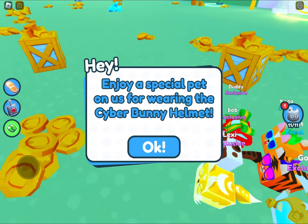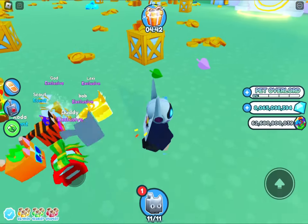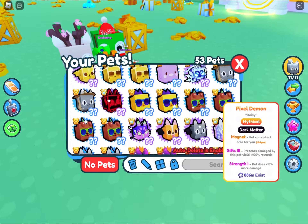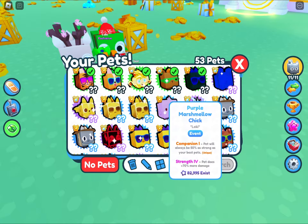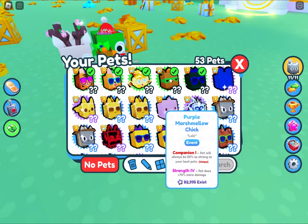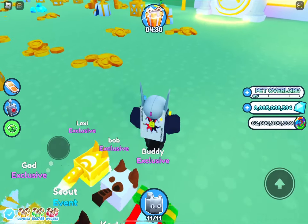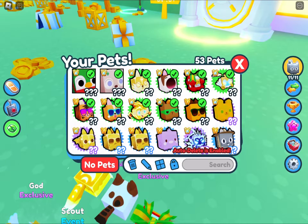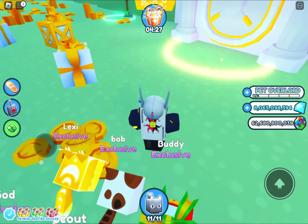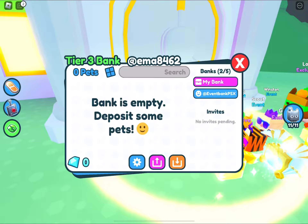I got this message and I'm glad it was real because I kind of thought it might be fake — but I got it! I got a purple marshmallow chick. Only 82,000 exist, which is way less than the huge chef cat, of which 100,000 exist.